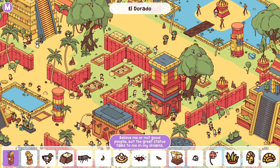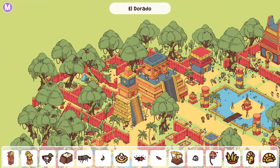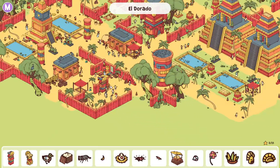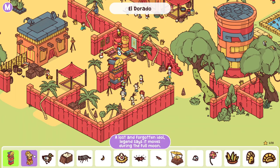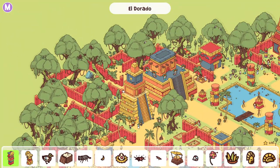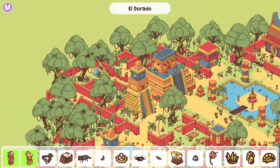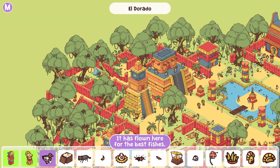"Believe me or not, good people, but the great statue talks to me in my dreams." Great statue, eh? There it is. "A lost and forgotten idol — legend says it moves during the full moon." I swear I just saw you — yeah, right there. It moves during the full moon, eh? Probably so much Aztec mythos and culture and lore stuff that's just going over my head in some of these.